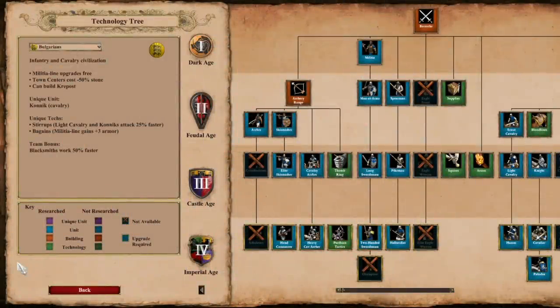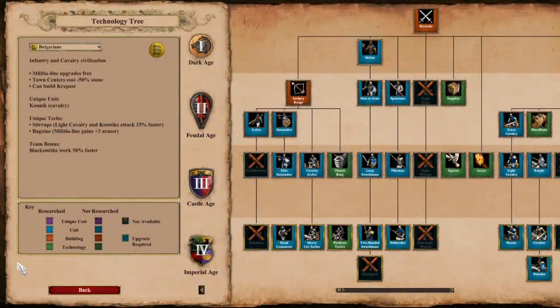The Bulgarians are classified as an Infantry and Cavalry Civilization. The Militia line upgrade is free, their Town Centers cost 50% less stone, and Bulgarians can build a Krepost, which we will talk about more in a minute. Their team bonus is Blacksmiths work 50% faster.